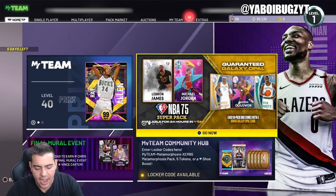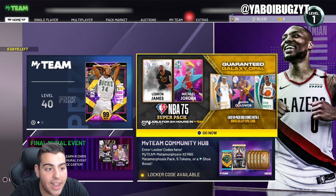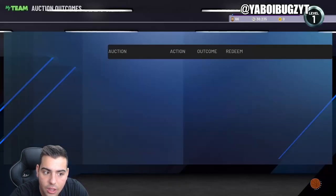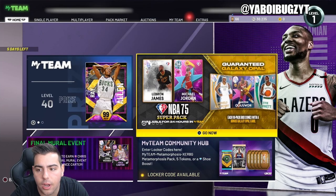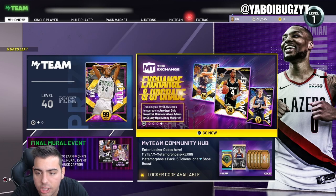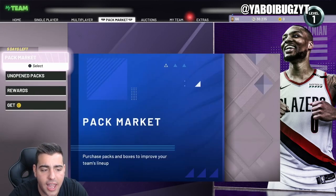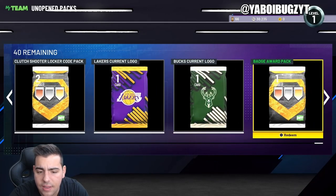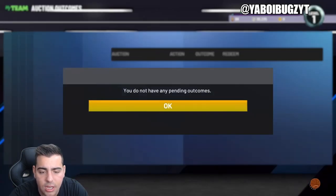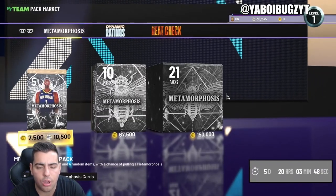We're gonna go over all the active locker codes they've been releasing over the last couple of days. As you guys know, the season ends in five days and there's going to be a huge market crash on Tuesday. If you have a stacked squad, try to sell today, tomorrow, or Monday. There's a crazy market crash coming and you have the potential to make millions of MT off investments.